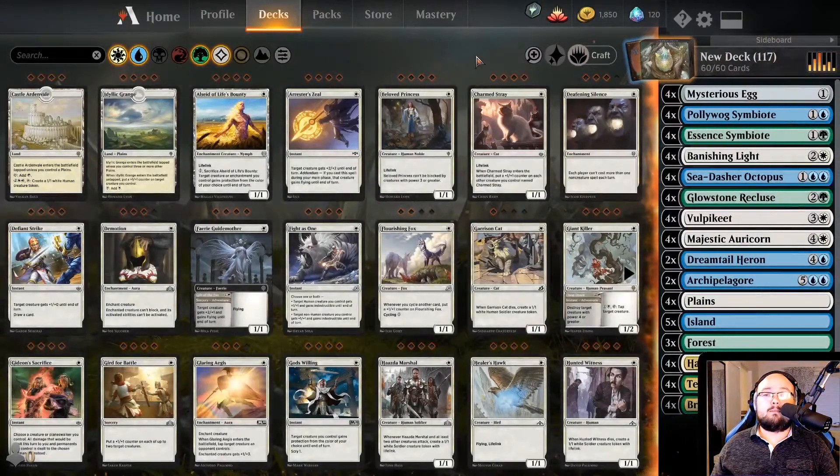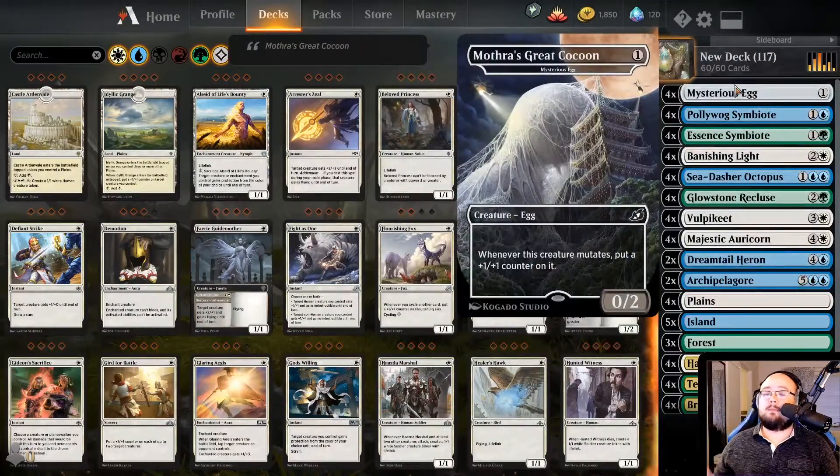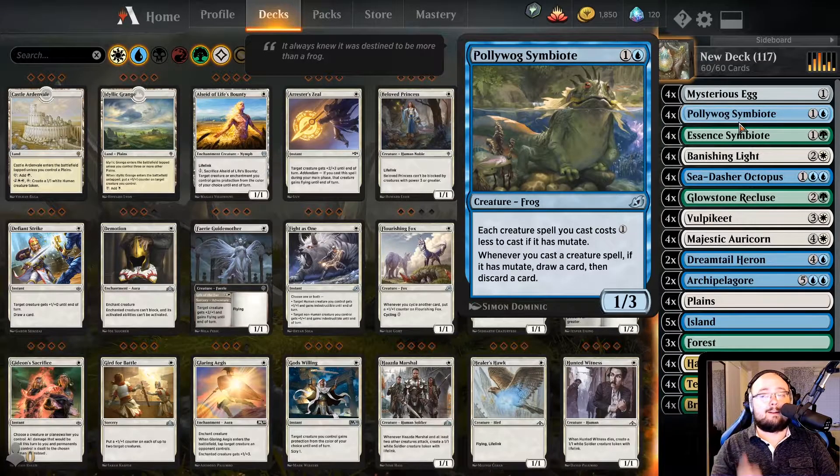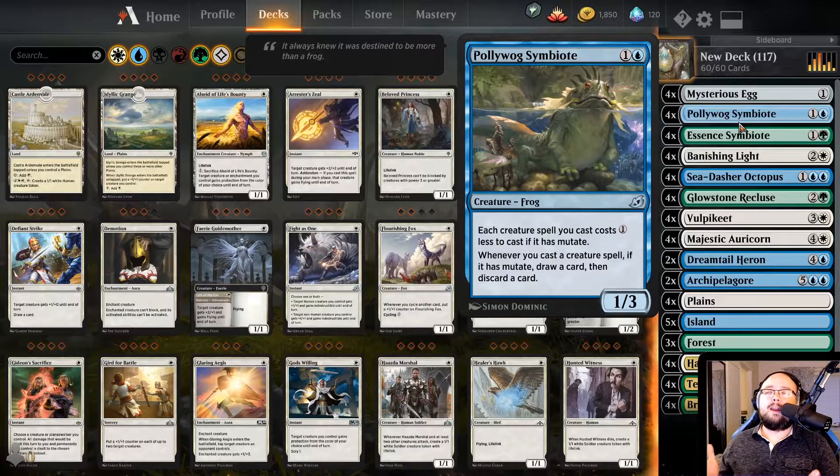So this is my Mutate deck — I think it kind of works. I'm kind of not sure about it though. Like I have a hard time playing it sometimes because it is really like you put all your eggs in one basket, and if someone has anything that can punch that basket you are basically screwed. So I think it's fine, it works, but it could be improved upon. Probably add some other creatures, maybe some more non-creature spells to actually help balance it out a little bit.